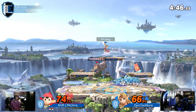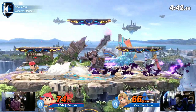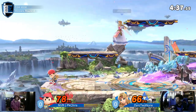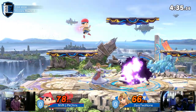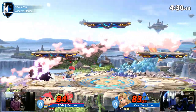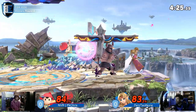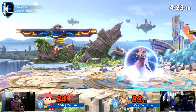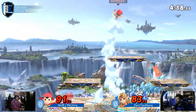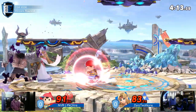Good carry into the dash attack. One thing we are seeing Zero to None do is a good job covering the ground, pressuring PK Chris to make a decision — to either jump, move around — and then trying to capitalize off his options. We're seeing a lot of jumping from PK Chris. Good DI there when he was able to dodge that.